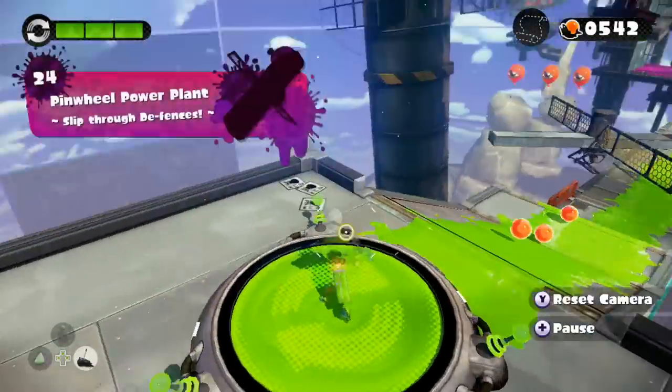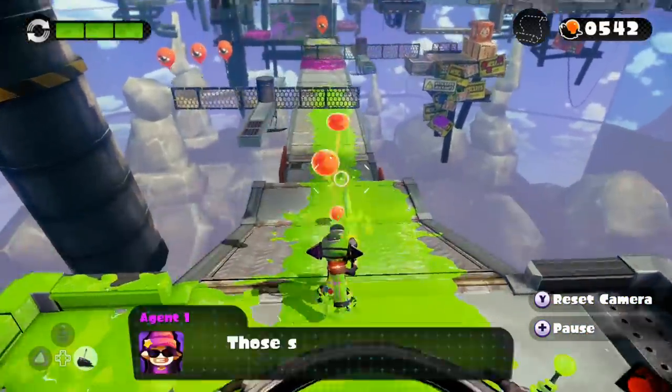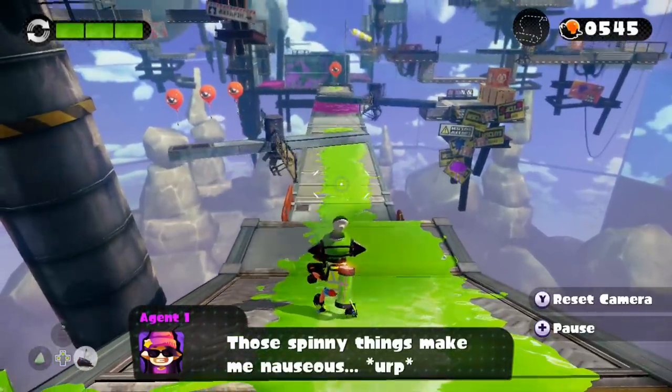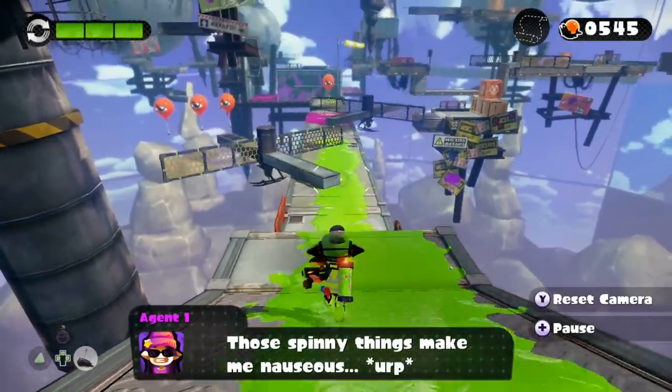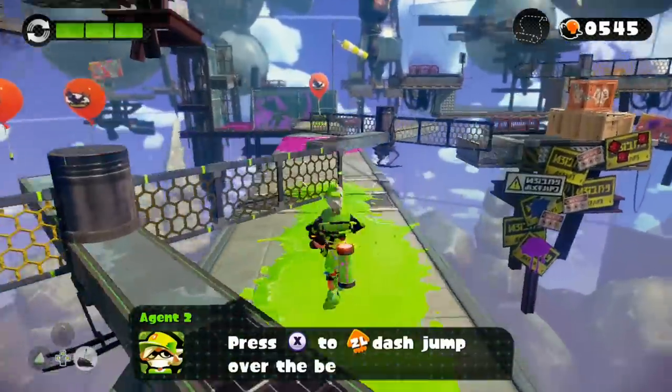Alright, what color? Purple. I'm thinking purple — we're gonna be purple today. Okay, neon green. I love this neon green, it's so cool. Alright, Pinwheel Power Plant. Oh my. D fences. Those spinny things make me nauseous. Wow, spinny things make me nauseous.